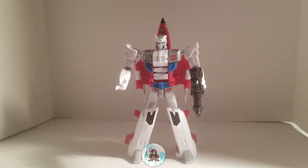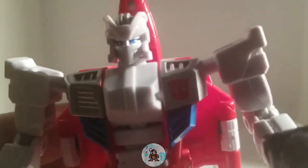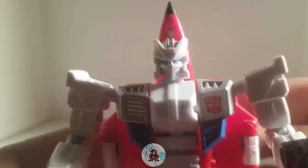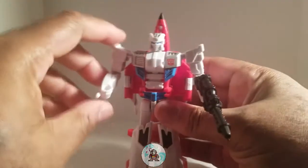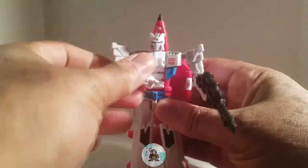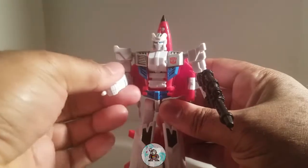Anyway, on to the details. The figure is amazing. Like his brother Slingshot, he has the Autobot symbol on his left side and the same ventilation system on the right side of his chest. The articulation is just as crisp and amazing — he's got the same movement all the Aerobots have.